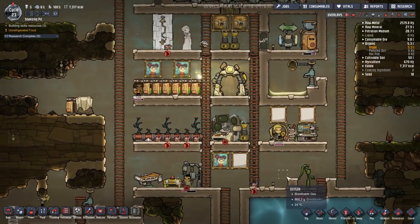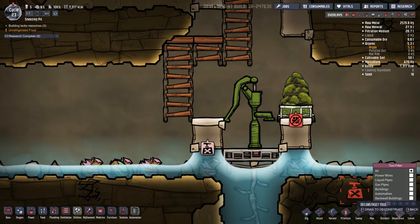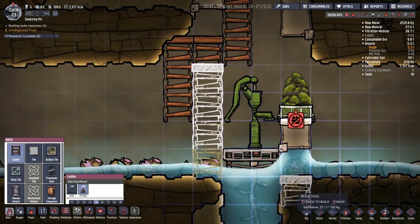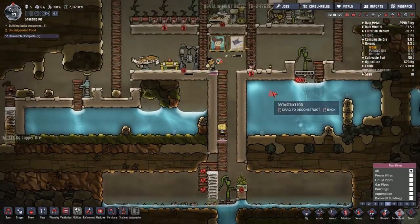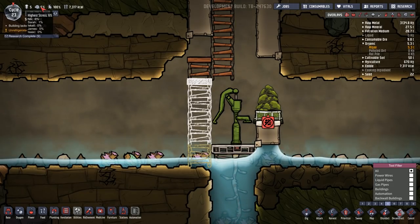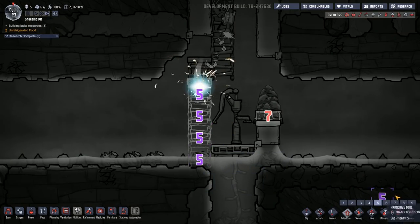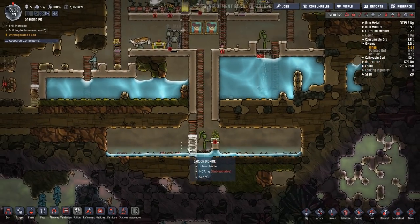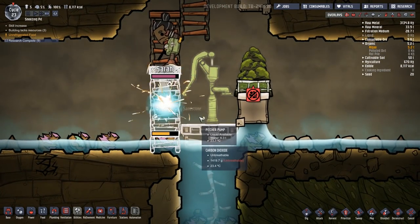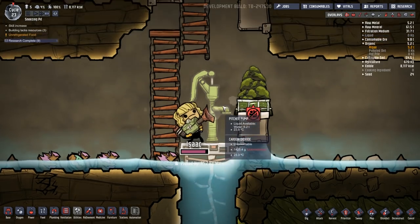There's this guy putting down yet another painting, but it does look like they can't reach the pump. So let me order deconstruction of that as well and put a ladder that goes right down — that should definitely let them reach it. Stress is right down now at six percent, which I like. Nick is currently the most stressed but even that is quite low. Let's get this done at priority seven.